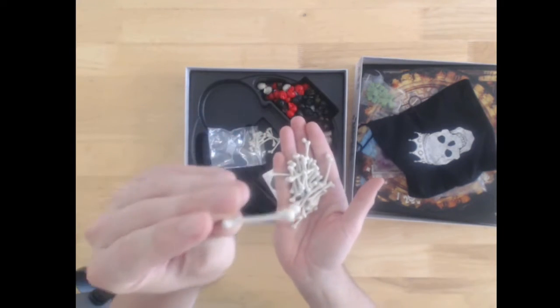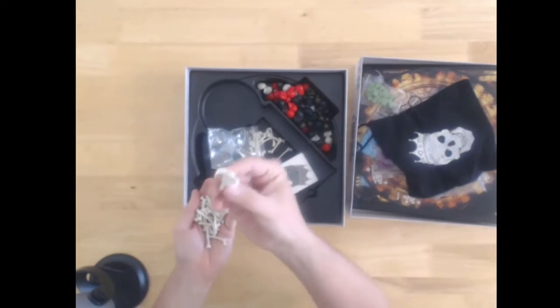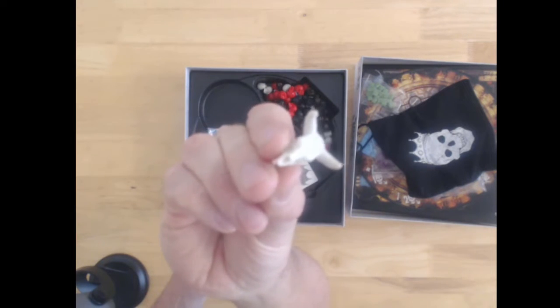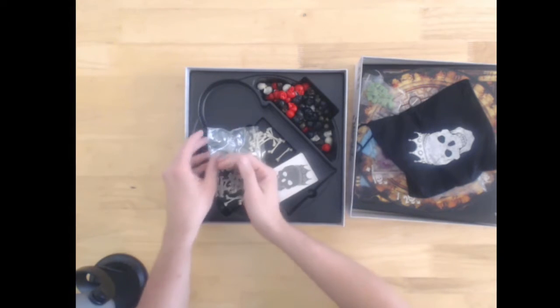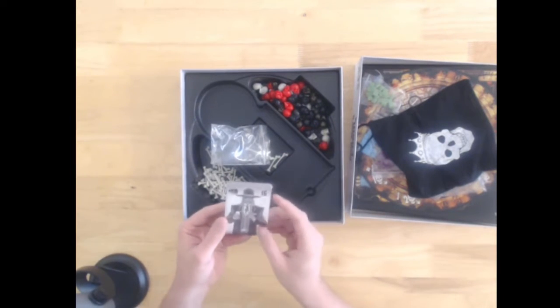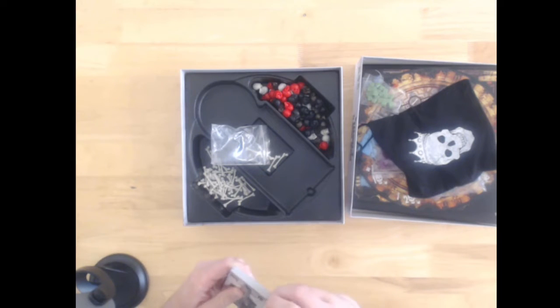There's a single — I guess this is a femur — and there seems to be an animal skull in here as well. And the cards. These are the cards. Let me get these open.